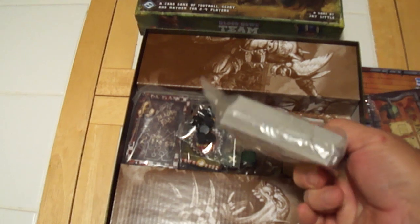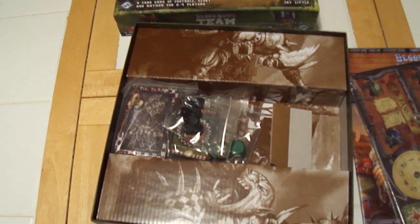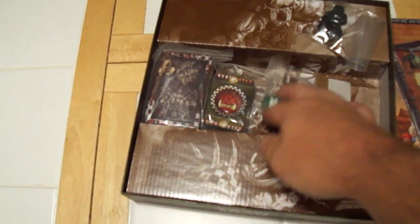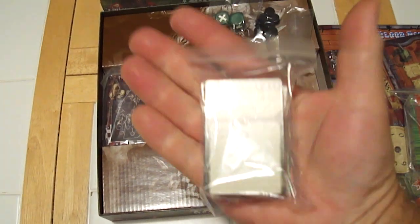We've got cards for four teams. We have highlight cards. We have star player cards. Those are the black dials for the back of the scoreboard, and your tackle dice. The smaller cards are for team upgrades and skill upgrades that you can apply during a match.